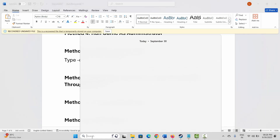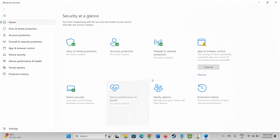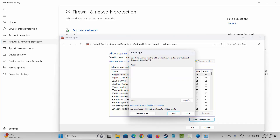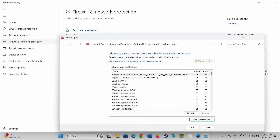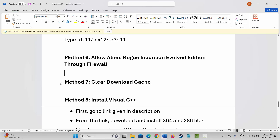The next solution is to allow the game through the firewall. Go to Windows search, search for Windows Security, click on Firewall and Network Protection, then click Allow an App Through Firewall. Click Change Settings and search for the game. If it's not listed, click Allow Another App, then Browse, go to the game folder, select the game application, and add it to the list. Make sure both Private and Public boxes are ticked, then click OK and launch the game.